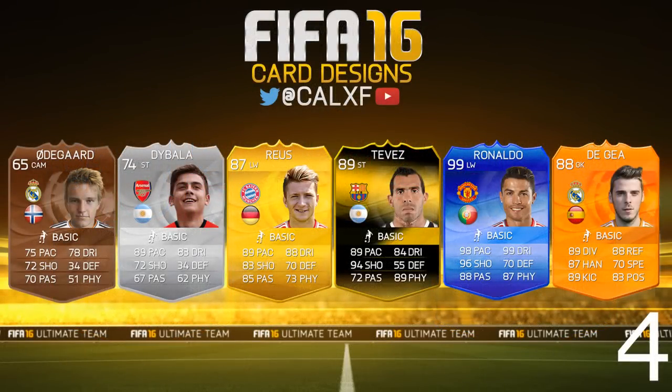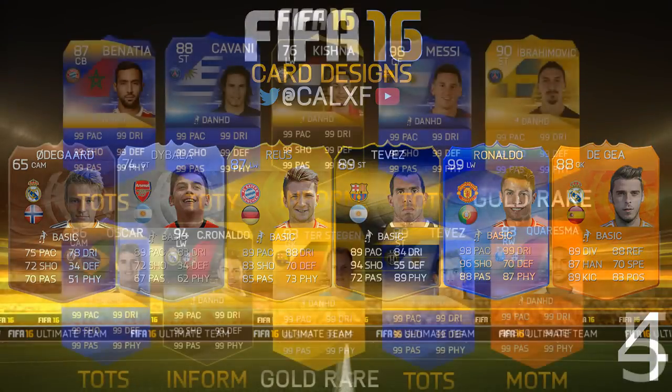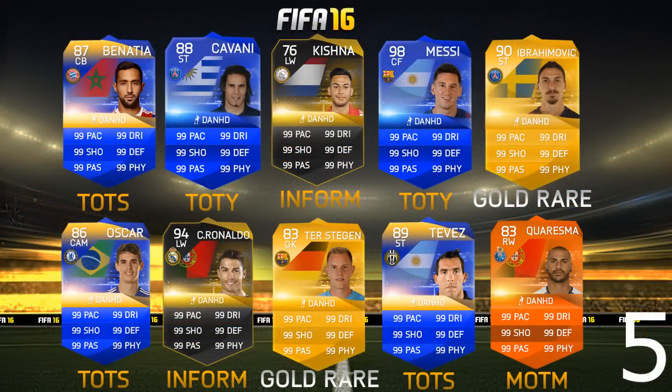The next batches are from Cal — I think there are two batches here. We have Odegaard, Dybala, Reus, Tevez, Ronaldo, and De Gea. Some of them are hopeful transfers as well, like Ronaldo to Manchester United. Then there are some more from another designer who hasn't left his links, which is annoying, but hopefully I can go back and find him if he wins.